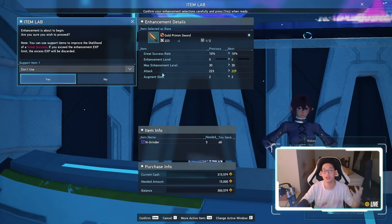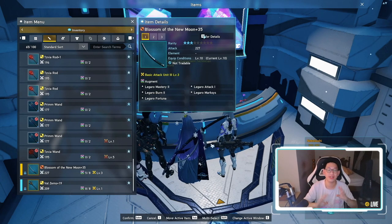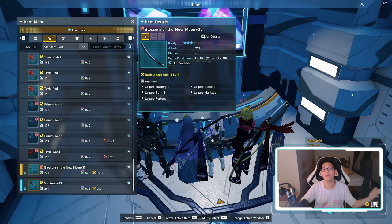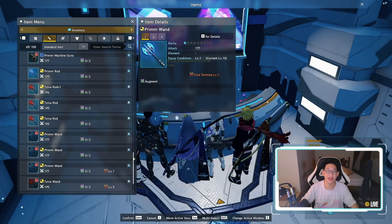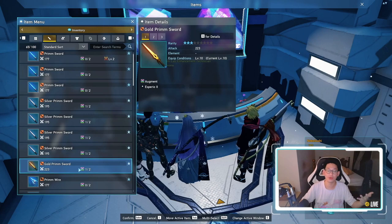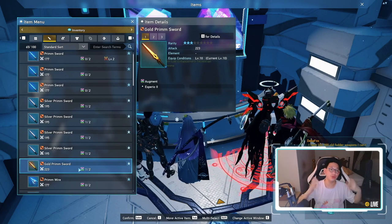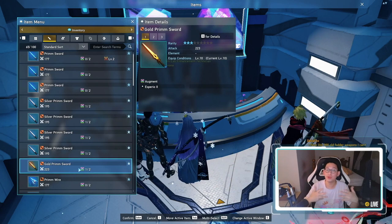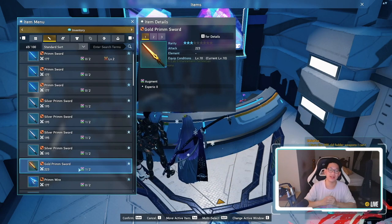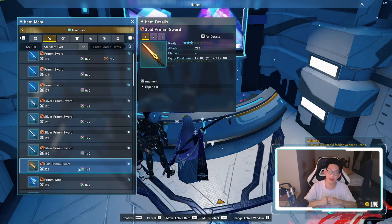However, old weapons taken from base PSO2 cannot be enhanced, cannot be augmented, cannot be affixed — you can't do anything with them. Enhancement, affixing, and so on only applies to new weapons that drop in New Genesis. It's in your best interest to get New Genesis equipment because in the long run these will outshine all base PSO2 weapons. That said, if you do have the old weapons and units, you can definitely use them to give yourself a power spike early on — just don't expect to use them for more than a week or two as you'll be getting much better gear and drops.